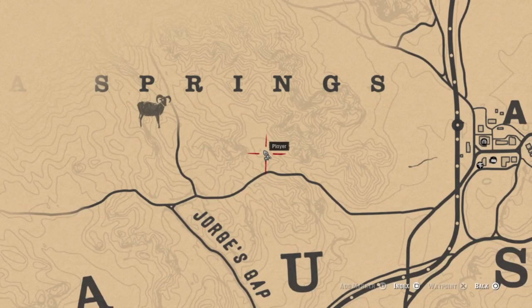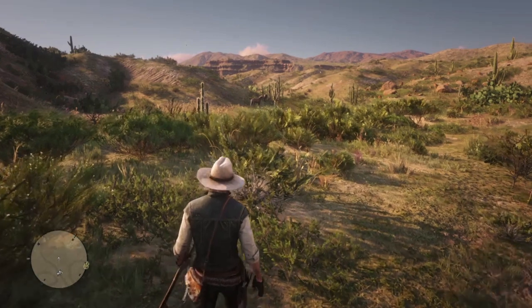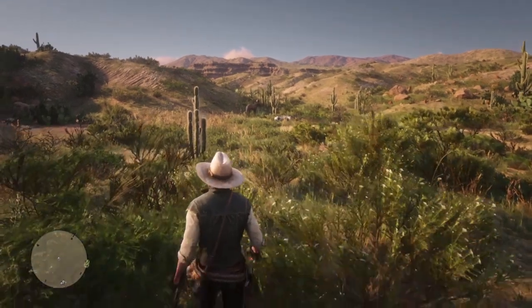Here's John outside of Armadillo. And here is our new horse — he has a thoroughbred friend. Let's go get him.